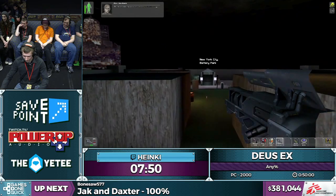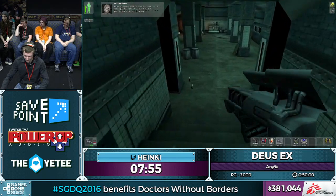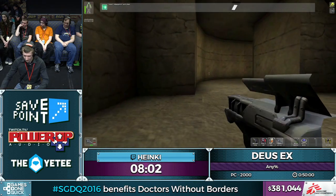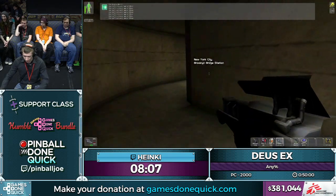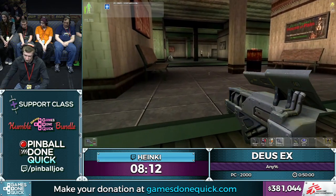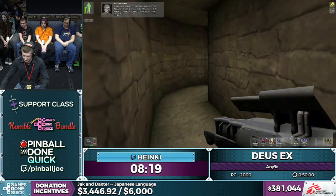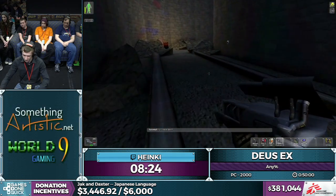Greetings from Germany! Here's another trick: the so-called phoenix glitch. Basically I explode my body, and at the moment I'm dead I save and reload — and I'm alive again. That's why it's called the phoenix glitch — you can do it as many times as you want.